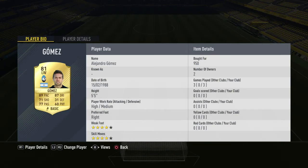At left mid we have Gomez - just look at that for 9,500 coins. I know he doesn't have the best stats but he has four-star skill moves and four-star weak foot, plus high-medium work rates.